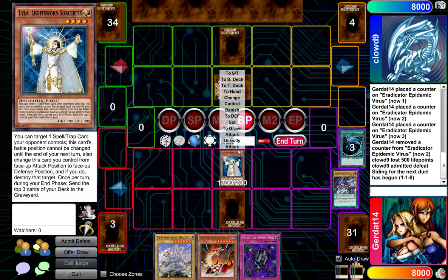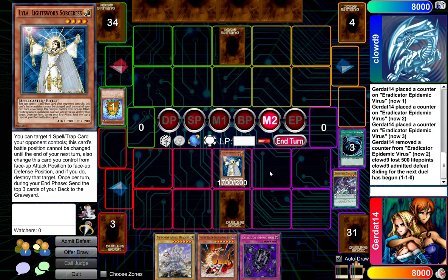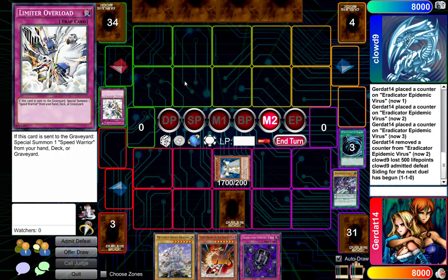I'm going to have Lila Lightsworn Sorceress attack your face down. It was Quibble Hedgehog. He's dead. Main Phase 2. I'll change Lila to Defense Mode and activate her effect to destroy the Spell or Trap Card. And because you destroyed the Limiter Overload, I get to Special Summon a Speed Warrior from my deck.